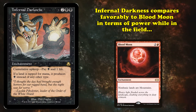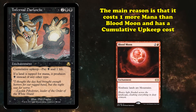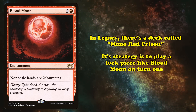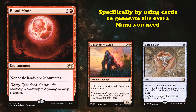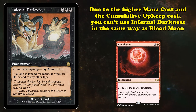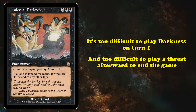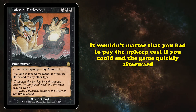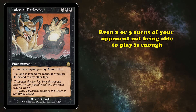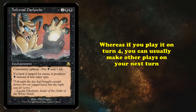While Infernal Darkness compares favorably to Blood Moon in power level, it's ultimately been a lot less successful. The main reason is that it costs 1 more mana than Blood Moon, plus the cumulative upkeep cost. In Legacy, there's currently a deck called Mono Red Prison whose game plan is to play a lock piece like Blood Moon on turn 1 using Simian Spirit Guide or Chrome Mox for extra mana, then play a threat like Goblin Rabblemaster to end the game quickly. Due to the higher mana cost and cumulative upkeep, you can't really play Infernal Darkness this way. It's simply too hard to get it out on turn 1 and too difficult to play a threat and end the game quickly on the following turn.